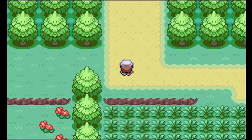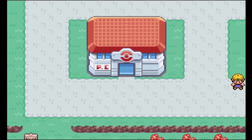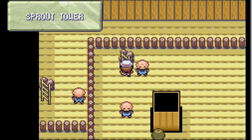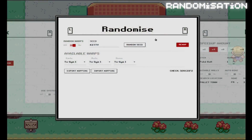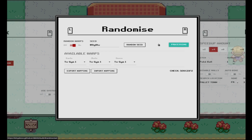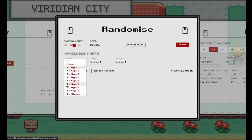However, you won't start seeing random warps until you pick a starter and reach Viridian. The emulator has a number of features, but the key ones are randomization and saving. The seed and how much of each game to include can be configured from the randomization menu. Simply enter a new seed and click Remap.